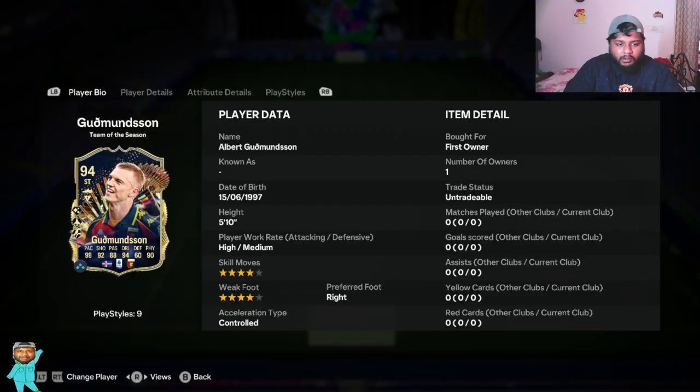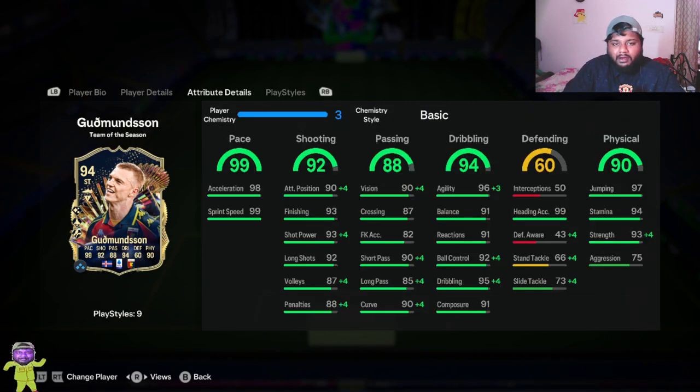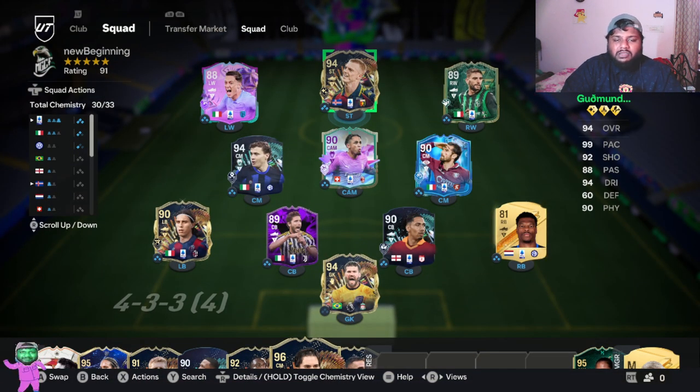I've put him in a full Syria team just for this video, so he has full chemistry. Without applying any chemistry style, he already gets a plus-four boost across most stats except pace. His short power is now 97, volleys 91, ball control 96, dribbling 99, and short pass 94. I don't use a chemistry style when testing players so I can judge their stats at full chemistry baseline. Let's jump into a game.